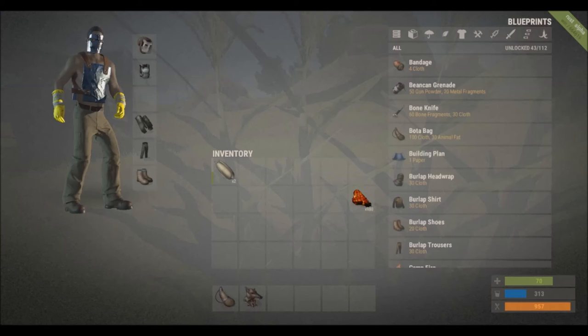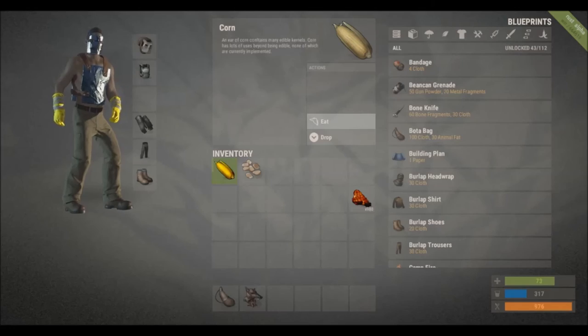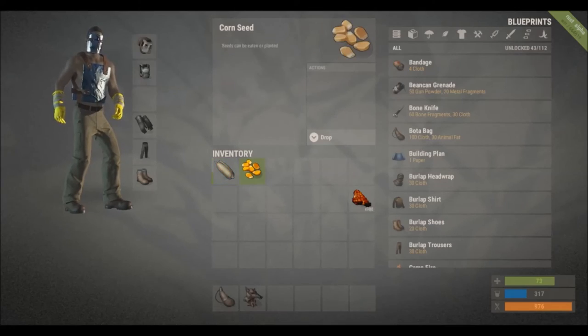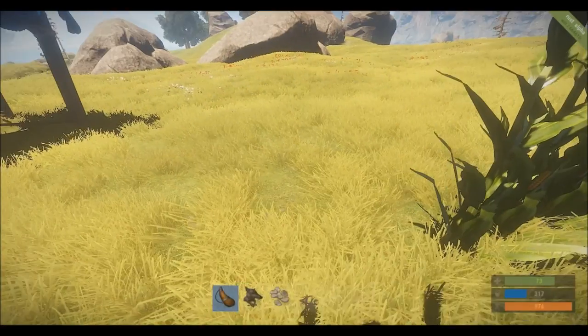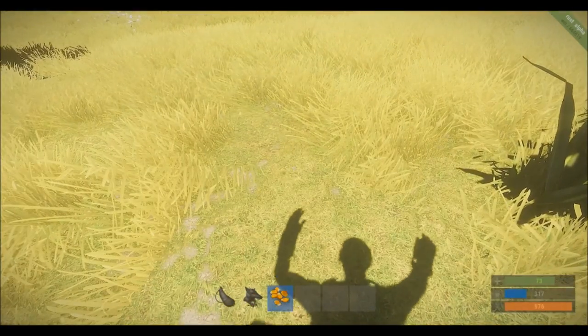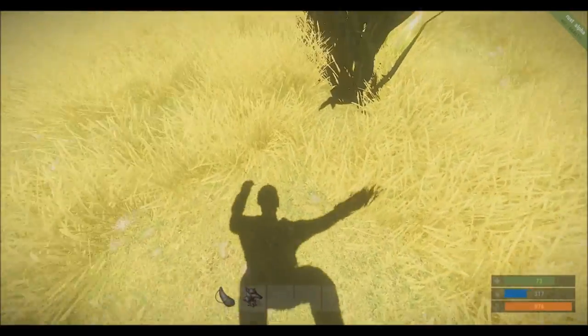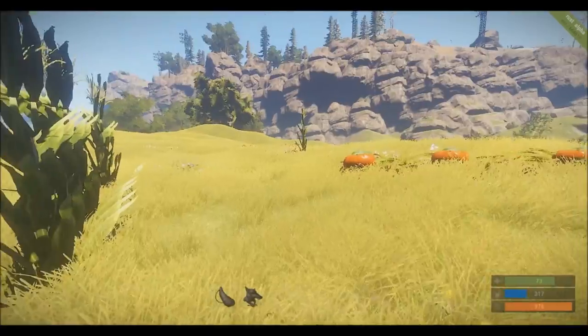Now I'll eat some corn. Okay, they got the corn graphic as well — nice. So you just eat it. It gave you corn seeds so you can plant. Unless the server owner has addressed it, it takes forever — like 30 minutes at least.